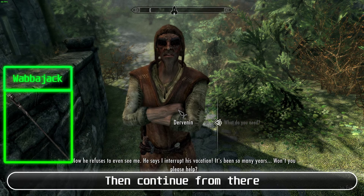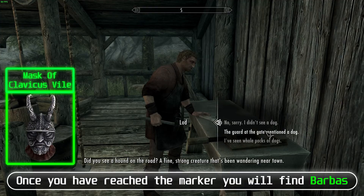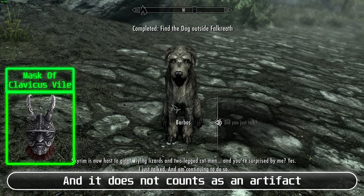Clavicus Vile quest: Reach level 10 and go to Falkreath. Find Lod and ask about the dog, and once you reach the marker, you will find Barbas. At the end of the quest, you have to refuse killing Barbas — if you kill Barbas, you will get Ruflax, which does not count as an artifact, and it will be impossible to get the actual artifact.